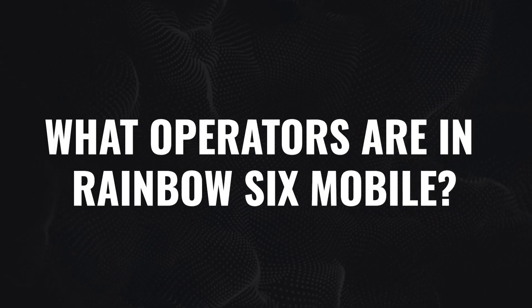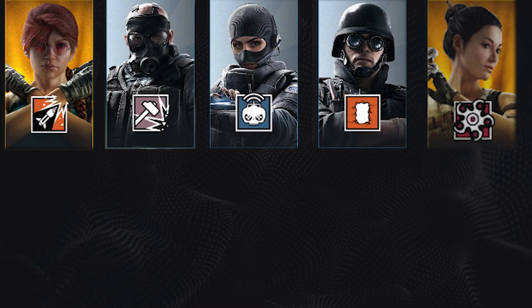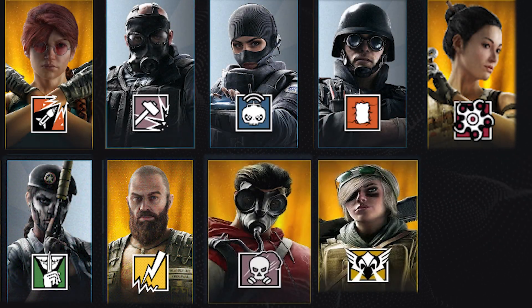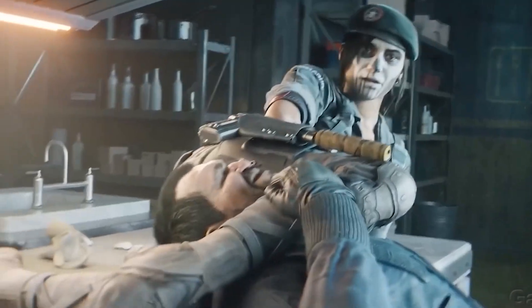What operators are in Rainbow Six Mobile? Ubisoft has explained that the roster of operators in Rainbow Six Mobile will be ever-growing. So far, these are the operators you can play: Ash, Sledge, Twitch, Thermite, Hibana, Caveira, Bandit, Smoke, Valkyrie, and Mute. Many of the operators have a slightly altered design, both physically and in their loadout, but all operators have essentially the same role and abilities, just modified for mobile.